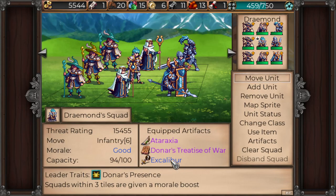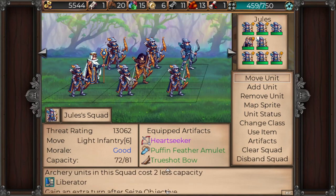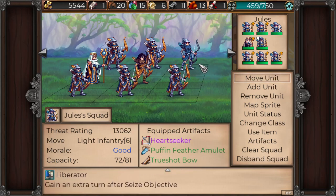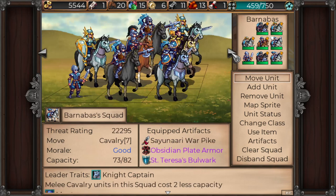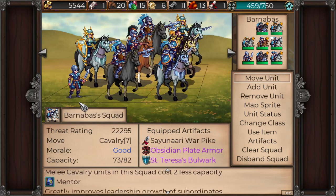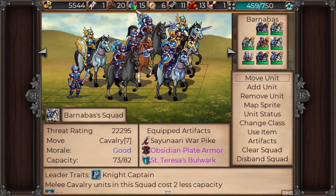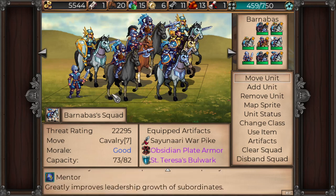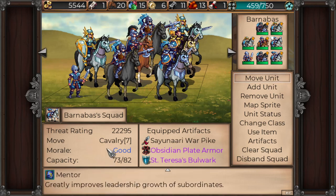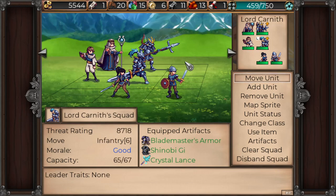Also changed around some artifacts — added Excalibur to Draymond's and made sure everyone had as many artifacts as we could. Added another bow guy for Jules. Added in extra people wherever I could, and it didn't affect terrain or movement. There's still cavalry movement, which is great. Light infantry, infantry.